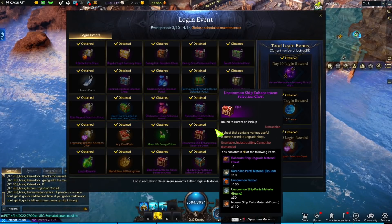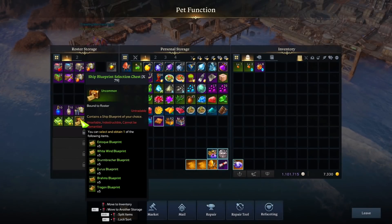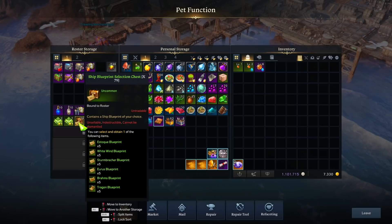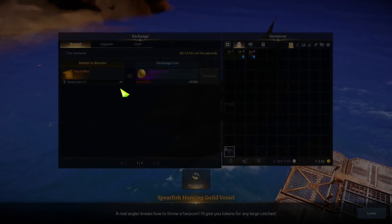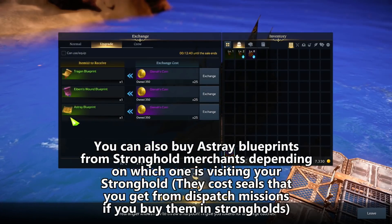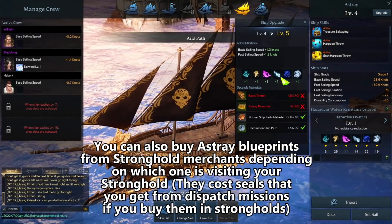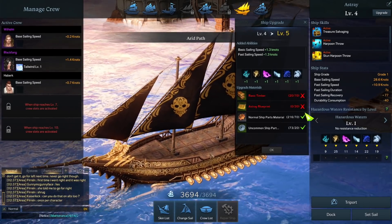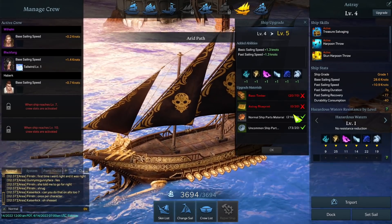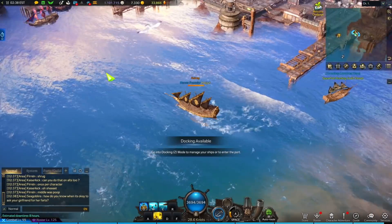Something else not often mentioned: a lot of times they'll give us ship enhancement selection chests or blueprint selection chests. I didn't realize that we don't get Astray or Ibern's Wound blueprints from those — Ibern's Wound is another ship used for ghost ships. The only way to get Astray blueprints, to my knowledge, is from the ships that sit outside of ports. They cost Gina's Coins — one Astray blueprint costs 25 Gina's Coins. That's how I was able to level up my ship this much, and I still need another 30 blueprints. If we get another week of the Grand Prix event, that can help people wanting to upgrade their Astrays.